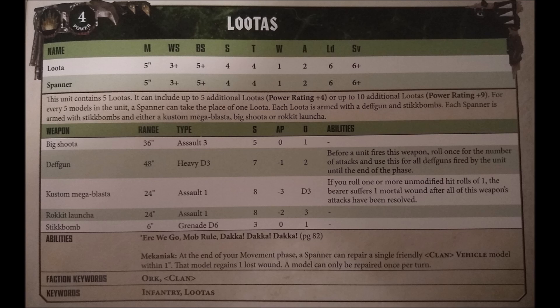In terms of special rules, they have 'Ere We Go, Da Mob Rule, and Dakka Dakka Dakka as per standard. In particular, Dakka Dakka Dakka is really useful for these guys — anything that gets them more Deffgun hits on target is certainly great. The Spanner has the Mek's Eye special rule, where at the end of the movement phase he can heal a vehicle for one wound, provided he's within 1 inch of said vehicle. Overall, looters are a very long-ranged, multi-purpose fire support unit, though without stratagems or other support they don't actually have the best damage output. Even a full squad for 250 points will only do about 6 wounds to your standard vehicle profile target, which isn't necessarily the strongest for the points you're paying. Fortunately we can buff their shooting by quite a lot, as we'll see in a second.